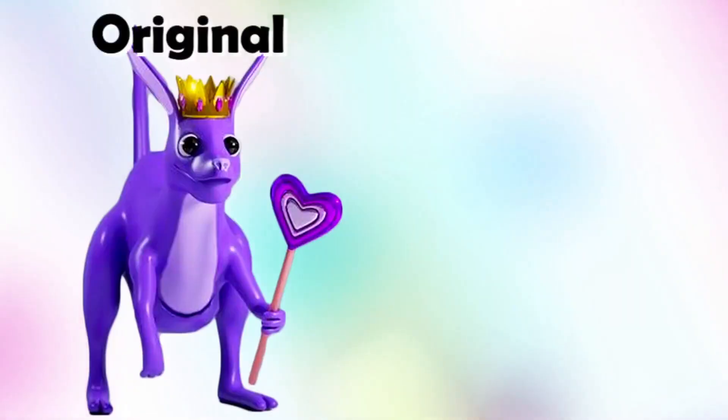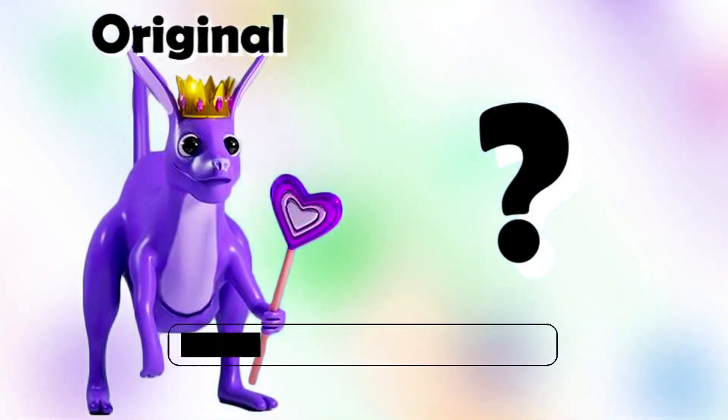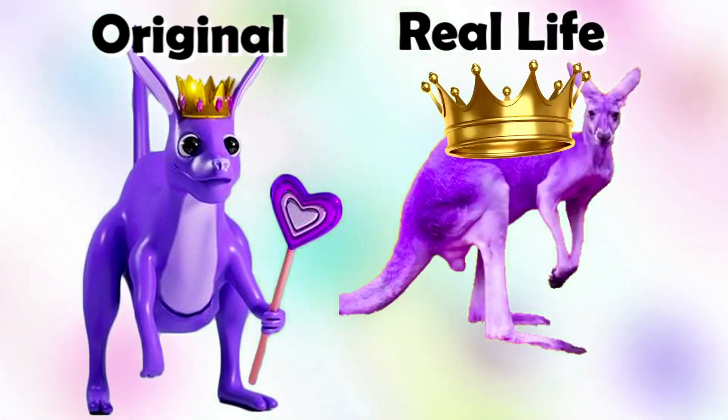Queen Bouncilia! What this character might look like in real life. Queen Bouncilia, in real life, it's a real kangaroo. But purple! And of course, the golden crown.